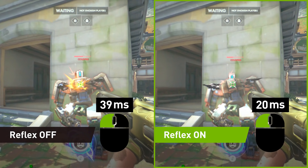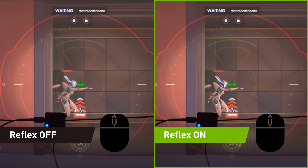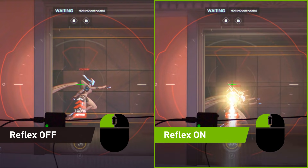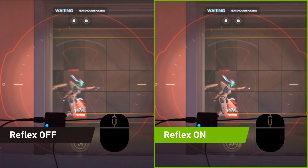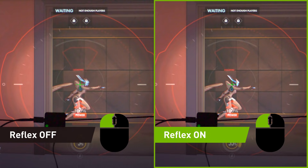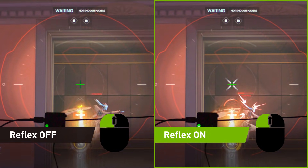But what does this mean to a gamer? Because of higher system latency, players often feel like they hit shots that actually result in a miss. The player knows the crosshair was on the target when they pulled the trigger. In this example, we can see that the trigger was pulled at the exact same time with Reflex on and off. Both have the crosshair on the echo, but due to lower latency, the shot only lands in the Reflex on case.